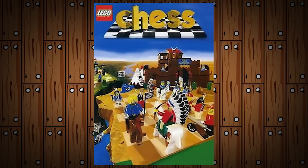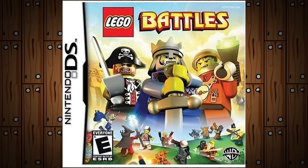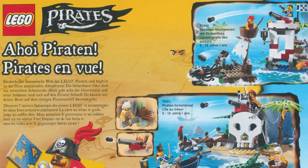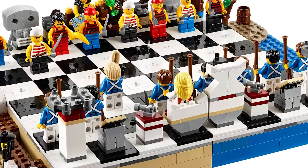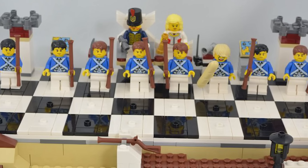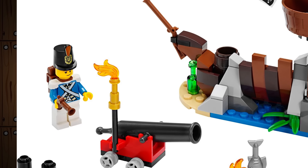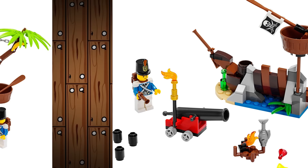In 1998, the Bluecoats appeared in the game LEGO Chess, and again in 2009 in the LEGO Battles video game and in Vintage Minifigure Collection Volume 3. In 2015, a new group of Bluecoats appeared. Set 40158, Pirate's Chess, featured Bluecoat representations of game pieces, with soldiers as pawns and a general as king. Additional sets included 70409 Shipwreck Defense and 70411 Treasure Island.